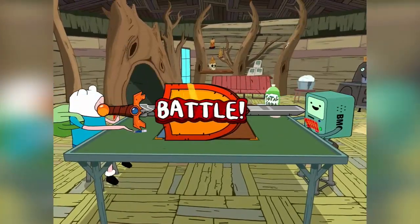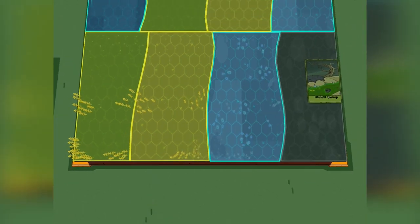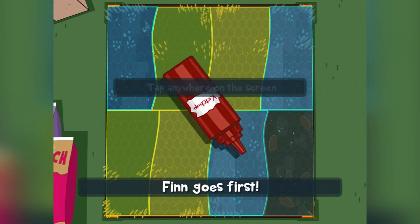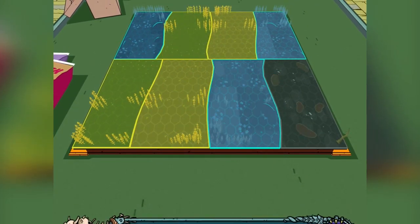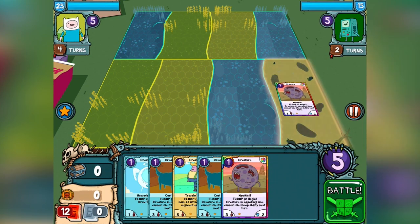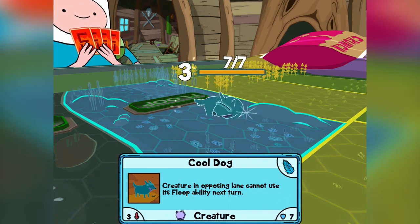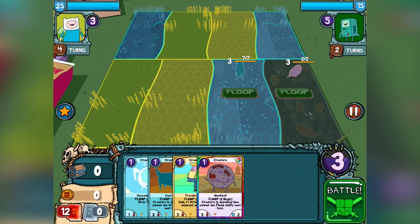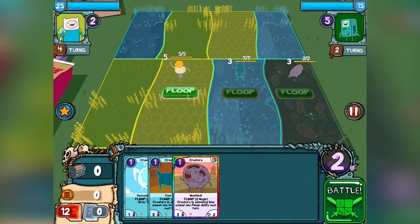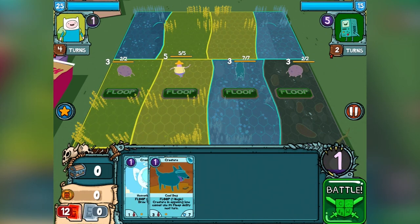BMO. Each character has four landscapes in their deck — place those. Forest, Swamp, and Fields. So I go first. Here are my cards. This creature can go in any color, so I'm going to put them right here. Mouthball. Blue dog there. Traveling farmer. They're all blue — put another mouthball there.